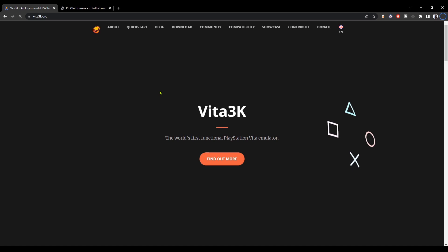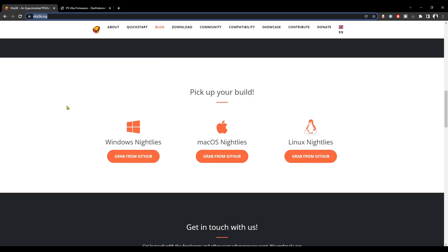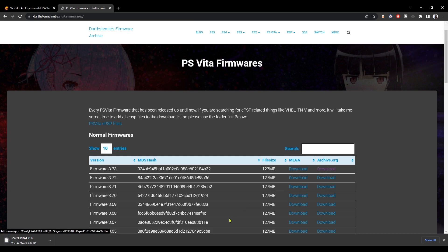Now we're going to look at how to set up this emulator on PC. First, go to the website Vita3K.org and download the emulator by clicking the download button at the top, then click 'Grab from GitHub' under the Windows logo if you're on Windows. After that, download the PlayStation Vita firmware — we're going to get the newest firmware 3.73 — click the download button under archive.org or use Mega. Links will be in the description.